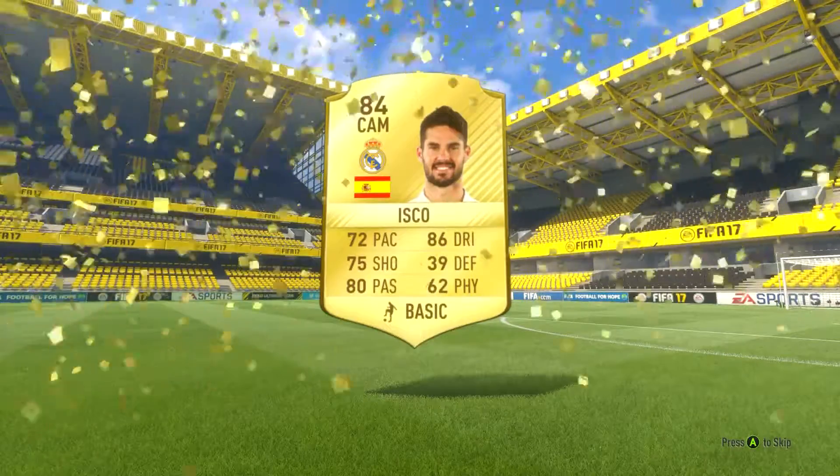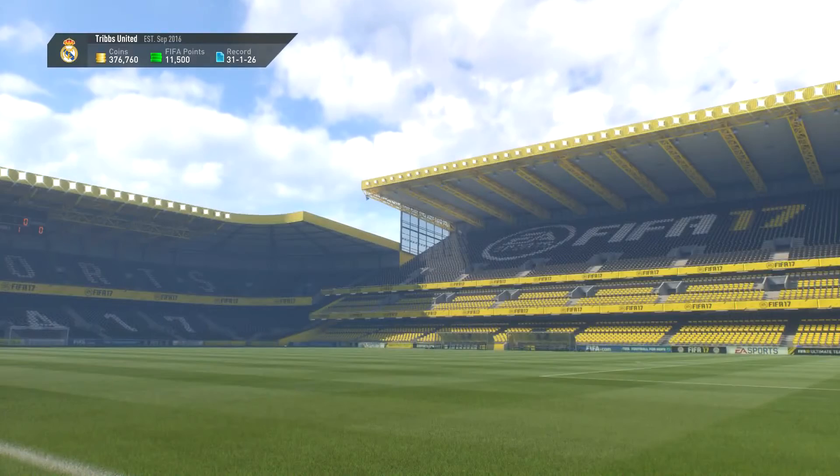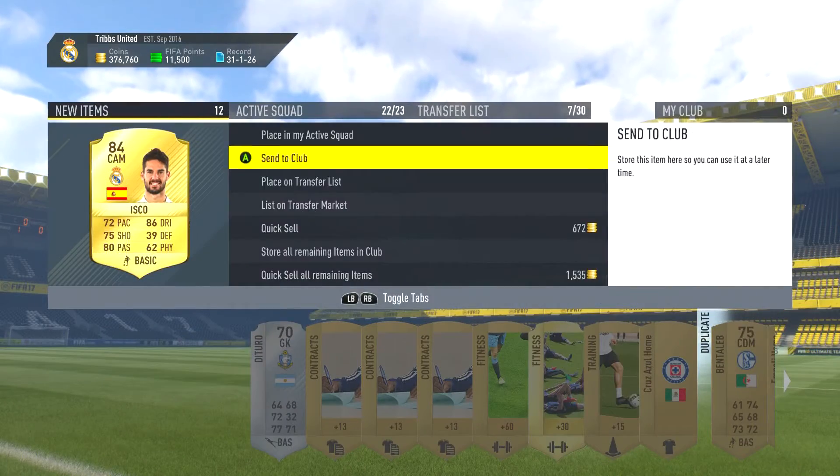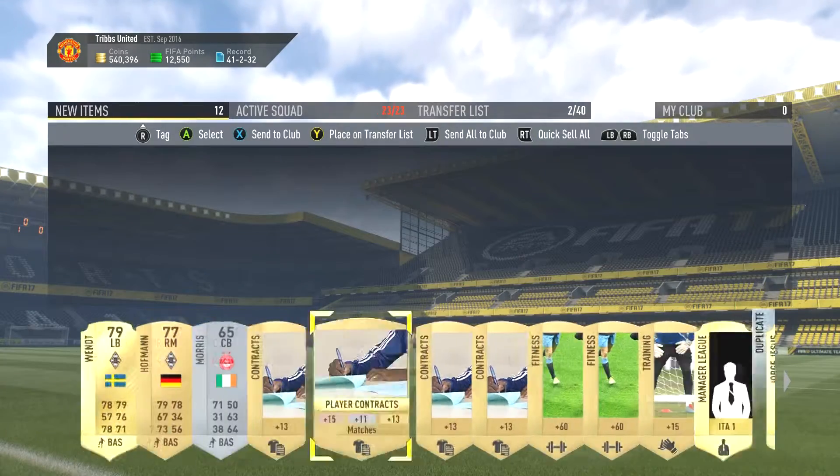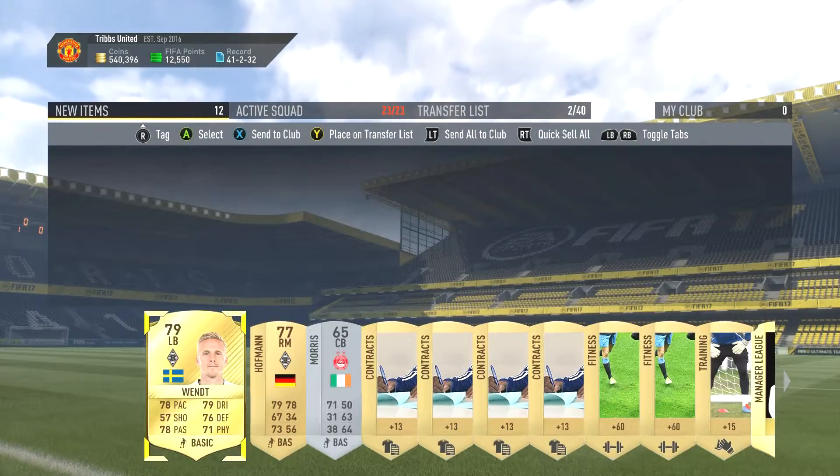But this is our best pack so far - we get Isco, 84 rated, Real Madrid CAM there. He's not too bad obviously, could be a little bit better - we could have got someone like Kroos or Modric from Real Madrid, would have been nicer - but still can't complain too much about Isco in that one.